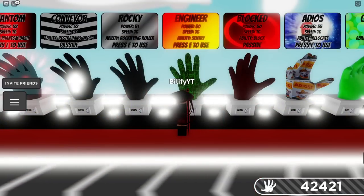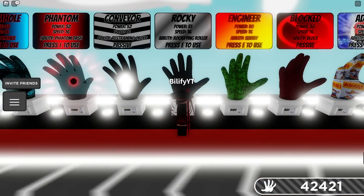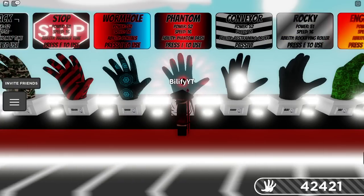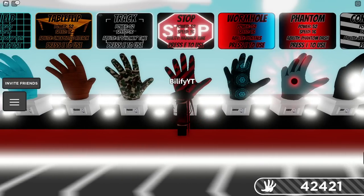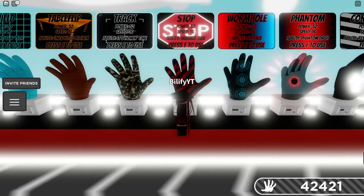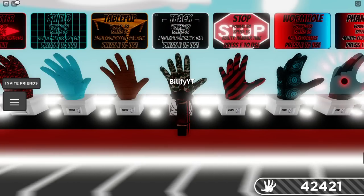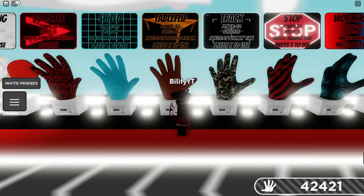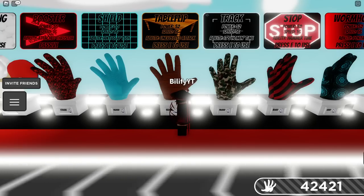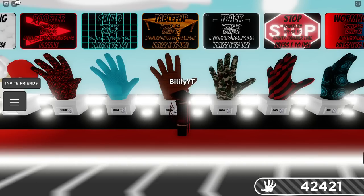Engineers, if they hit them, yeah, it'll stop them. Rocky, if you can hit them with a rock, absolutely will stop them. Vintom, if you're trying to get away, could work. Same thing with Wormhole — another escape glove. You could stop them, but this ability is delayed so it's just not super worth it. Track will catch up to them, but not really a counter. Table Flip, if you can land it, is definitely like Rocky — a little bit more deadly and will stop them. It will stop their ability and also potentially kill them.